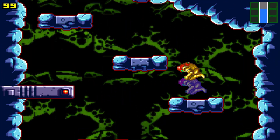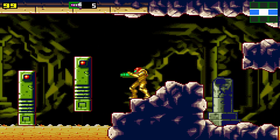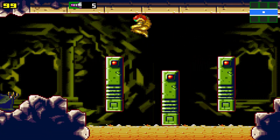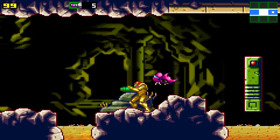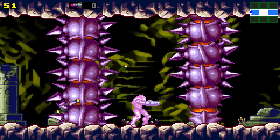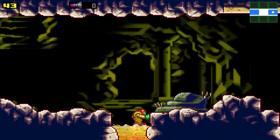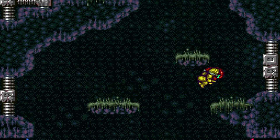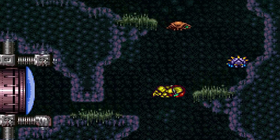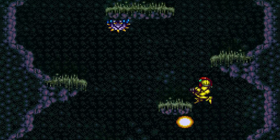The first area that Samus encounters in Metroid is called Brinstar. It consists of many tunnels and caverns, chiefly composed of blue, orange, and green rock — hence its designation as the Rocky Zone. Relatively easy to navigate, Brinstar is teeming with life and contains pools of dangerous acid. Super Metroid divides Brinstar into two areas, upper and lower Brinstar, each with their own distinct appearance and musical theme.